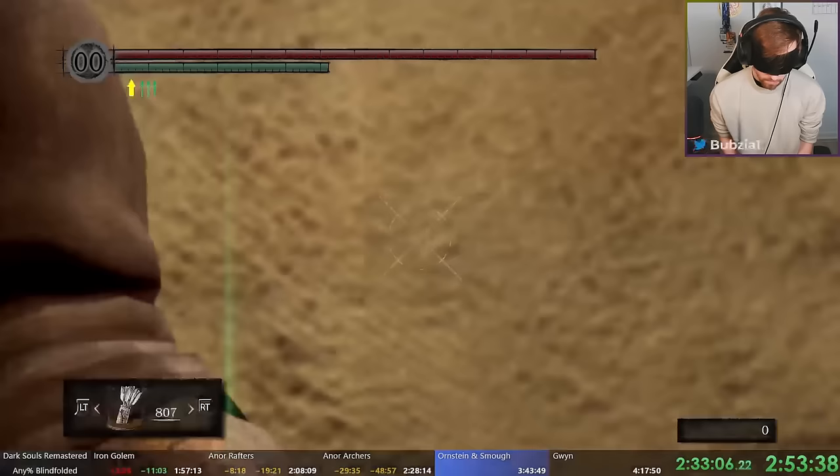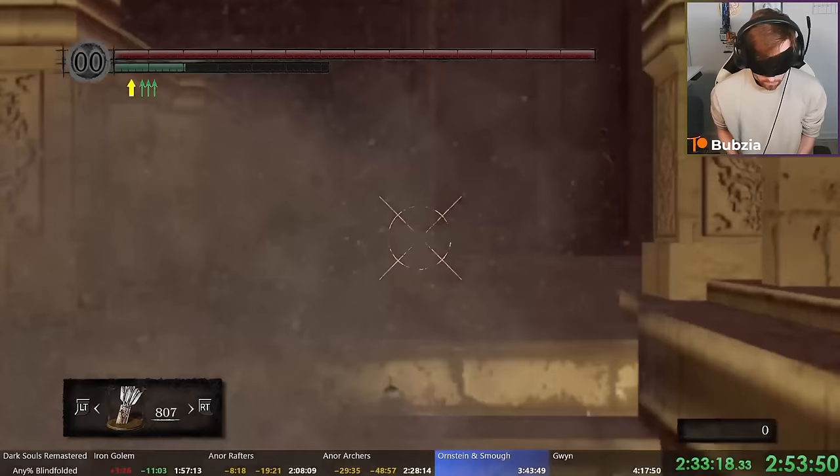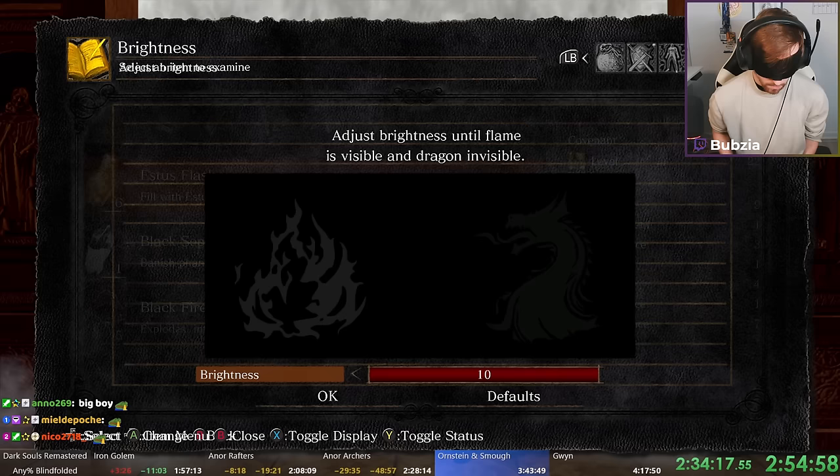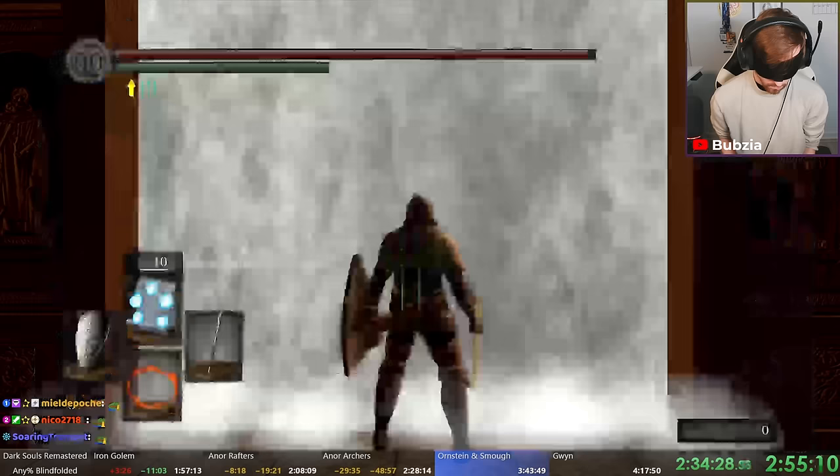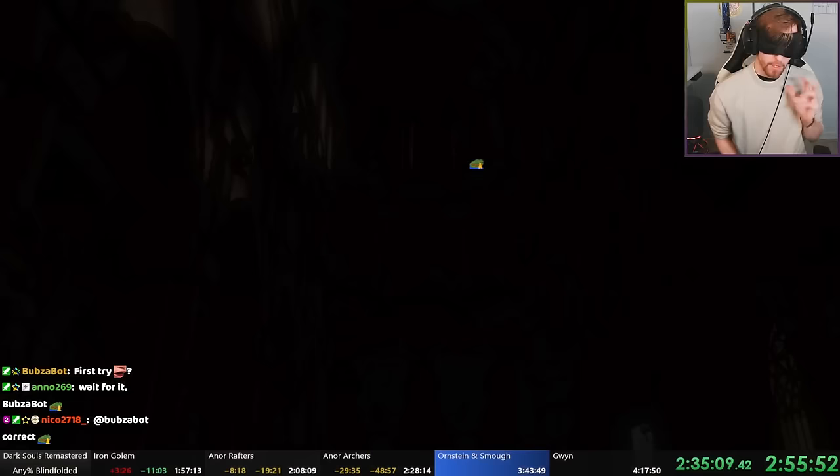It will be a fun section. We move there the same way and prep for this fight like we did for Quelaag — we dupe humanity. After Quelaag and Gargoyles we got the Twin Humanity, so I can dupe those without using my normal one. Now Ornstein and Smough — but with a twist: I forgot to put on Havel's Armor.